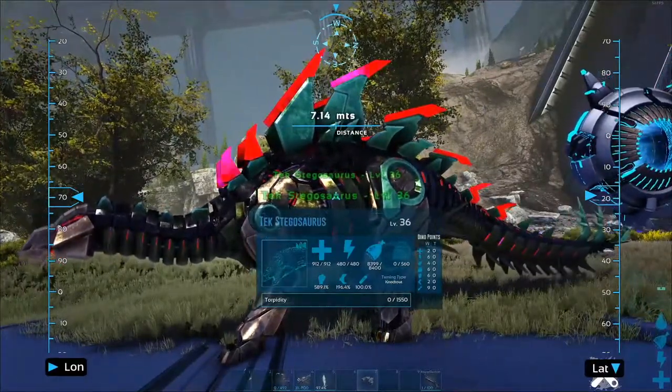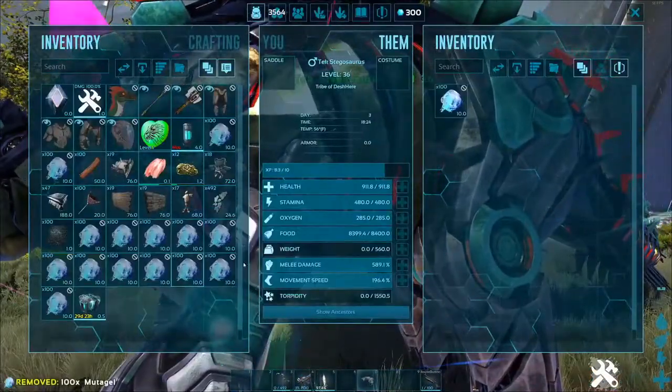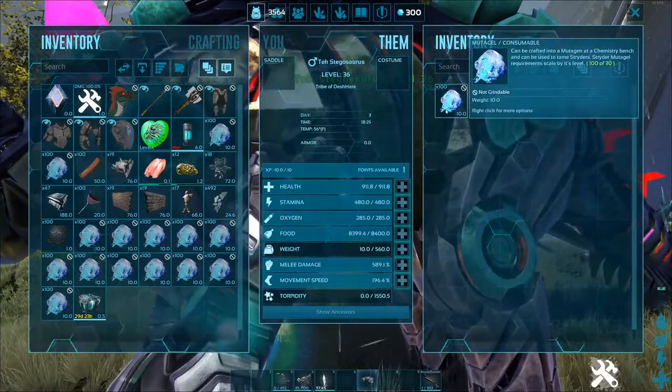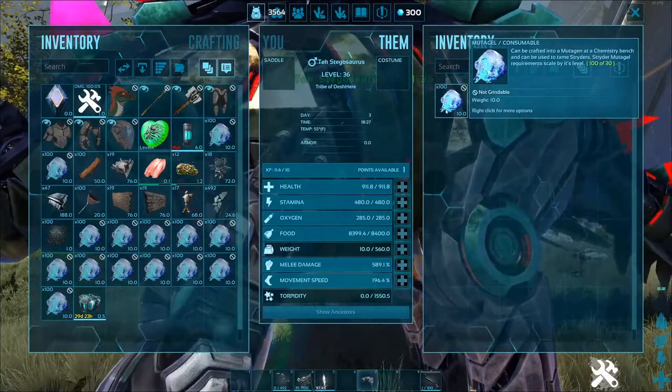We're going to upgrade its base stats using Mutagel. If you look here, when it's in the dino's inventory, it has 130. It needs 30 to upgrade this particular dino — it seems to scale off its level.